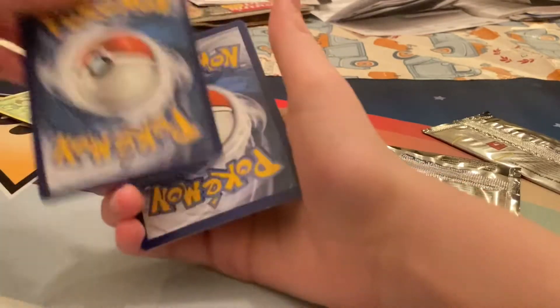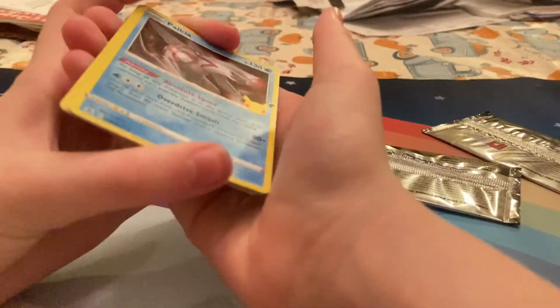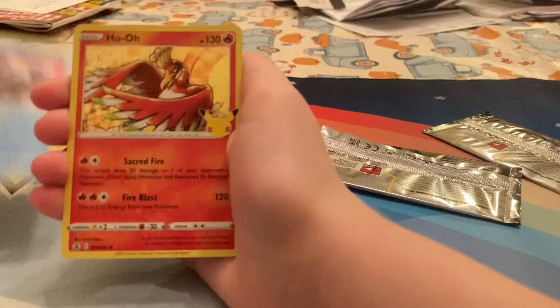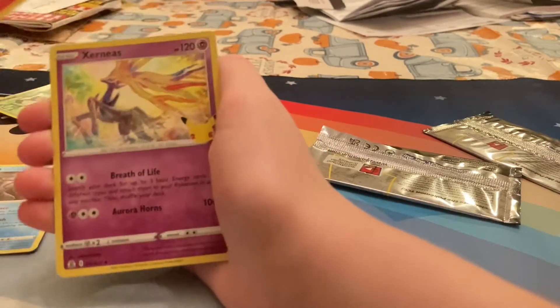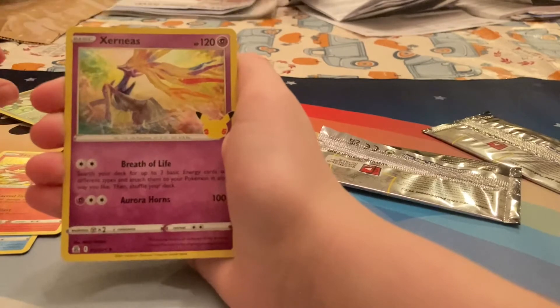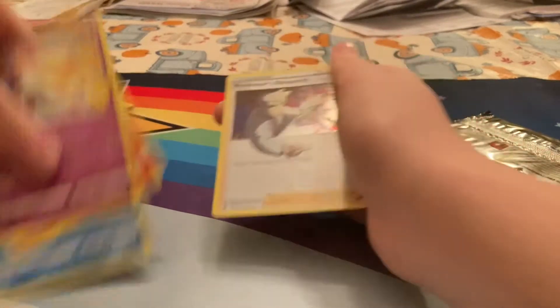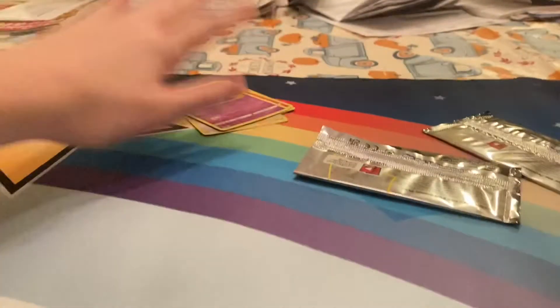I really don't know the code card for this. Okay, we got it — Halkia, a Ho-Oh, Xerneas, and Professor's Research. Dang, these are not the best cards, but there's one more pack.